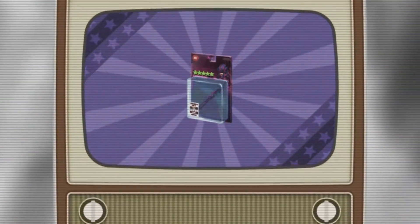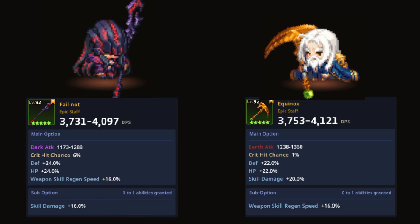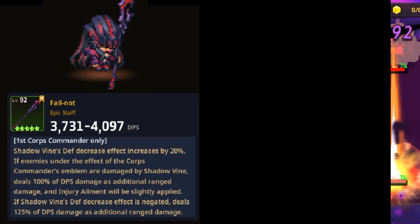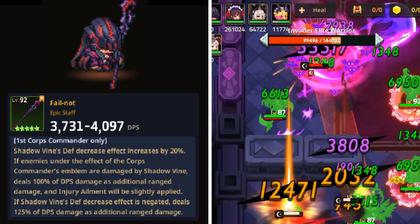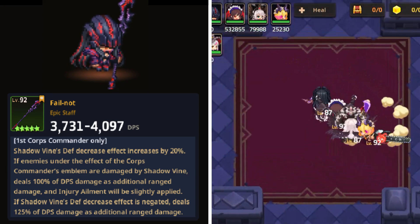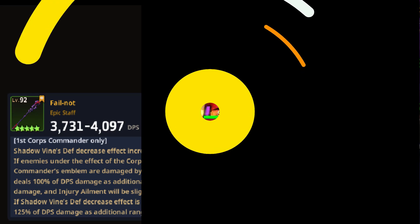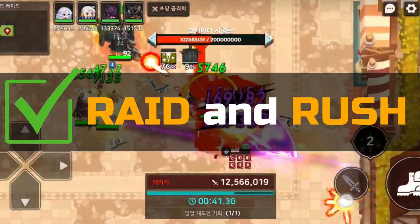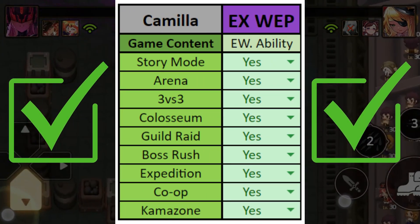Her exclusive weapon is called Fail Not and it's an epic staff. Compared to Kamael's exclusive weapon, it has lower skill damage but compensates with higher defense stats and notable crit hit chance stats. Its weapon ability increases Shadow Vine's defense decrease effect by 20%. If enemies under the effect of the corpse commander's emblem are damaged by Shadow Vine, it deals 100% of DPS damage as additional range damage and applies the injury ailment. If Shadow Vine's defense decrease effect is negated, it deals 125% of DPS damage as additional range damage. This exclusive weapon is a crucial addition to her kit, making her a more effective DPS unit in guild raid and boss rush.